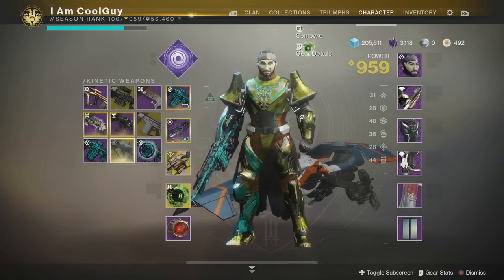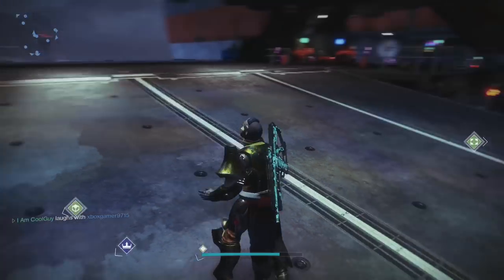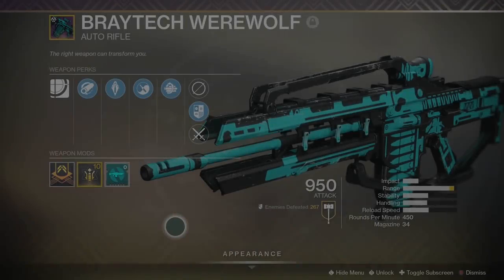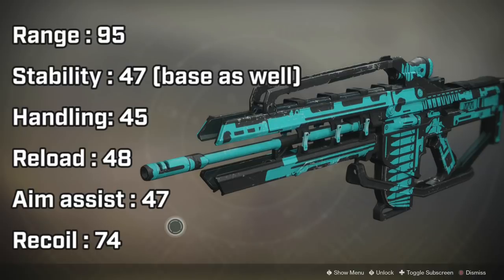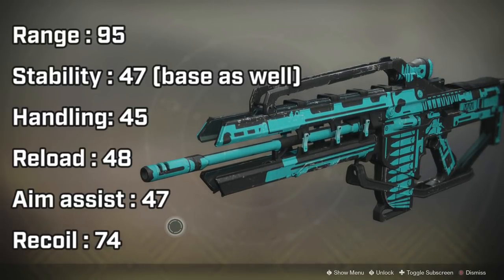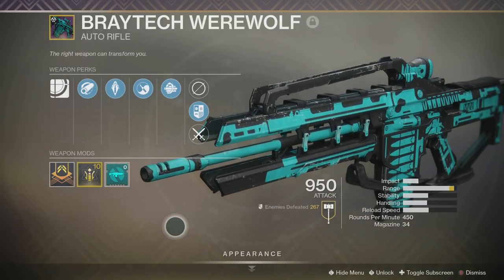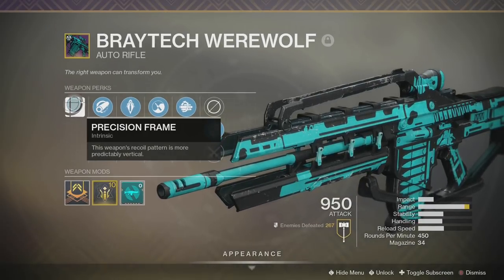The Braytech Werewolf is a new version of the old Winter Wolf. It's 450 RPM, the precision frame class. The frame makes the recoil pattern more predictably vertical. For the stats on the curated roll — the one we're talking about today — with the range masterwork, it has a range of 95, stability of 47, handling of 45, reload of 48, aim assist of 47, and a recoil direction stat of 74. It's got a massive range stat. All the other stats are average or a little bit better than average. Since it's a precision frame, it doesn't trail off that bad, but it does trail slightly to the left.